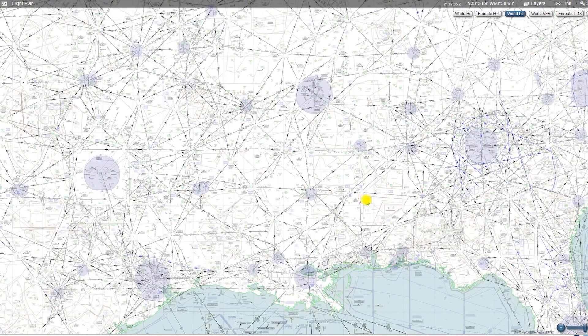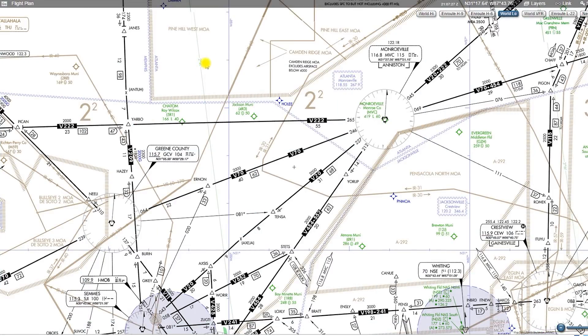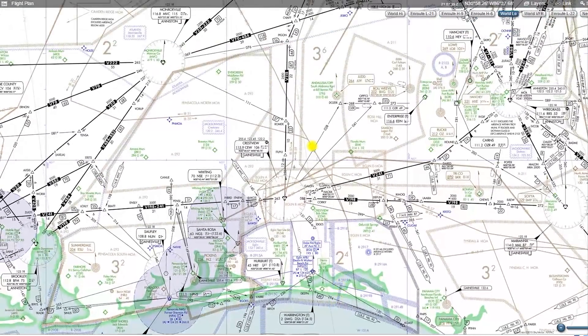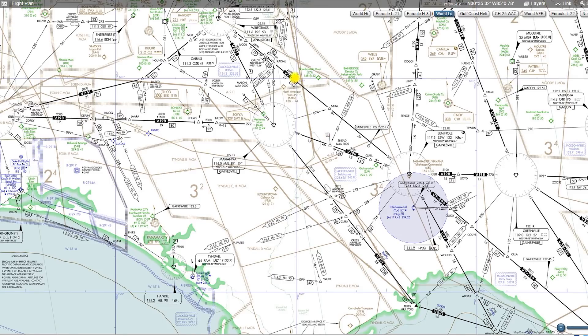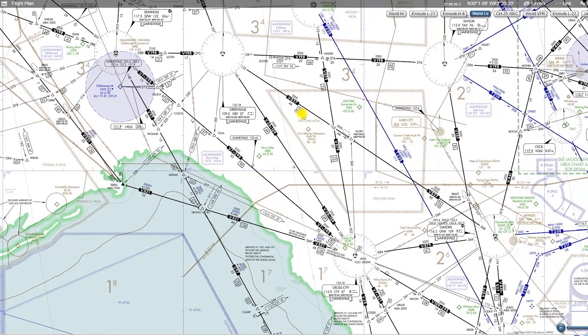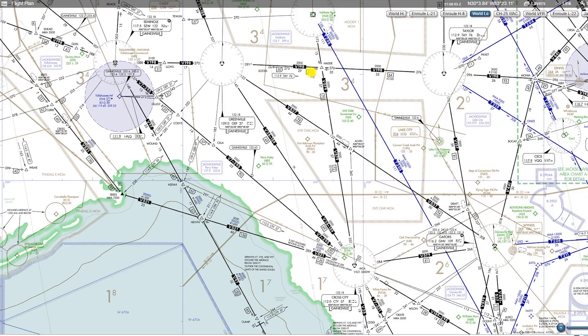If we zoom out and come over to where we have the eastern time zone and central time zone, we'll find a funny little green dotted line. We have an isogonic line here — two degrees west variation — and here is our time zone line. This funny little green line following these jagged paths is our time zone divide between eastern and central time. Also note the difference between mileage notation: this little arrow is simply saying 49 miles going back from the Gator VOR to the Monea intersection, whereas this box shows 64 miles total distance between Taylor and Greenville VOR.